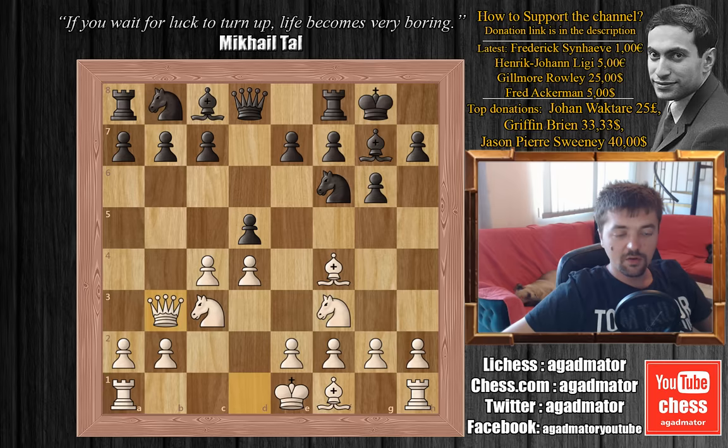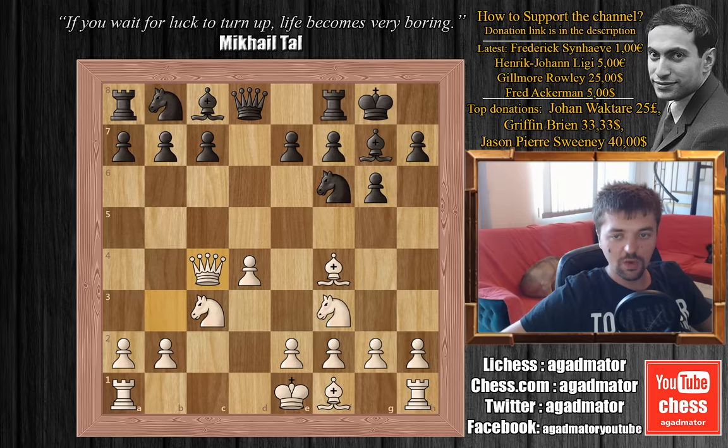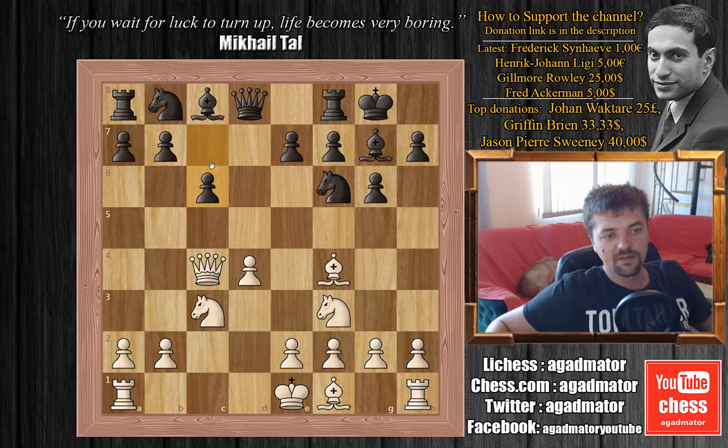Queen to b3, and here Bobby plays d captures on c4, which is an important decision. After d captures on c4, if the queen recaptures, then after e3 is played, this bishop will have to be developed somewhere other than c4 — so it's kind of a tempo move. We have queen captures on c4, and now c6, which defends the c7 pawn and prevents the knight from going to b5 or d5.